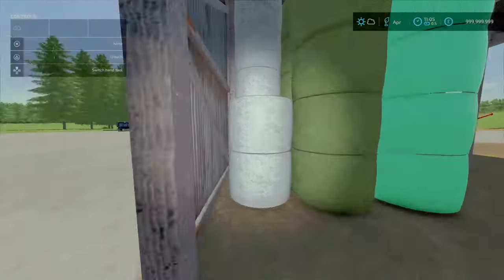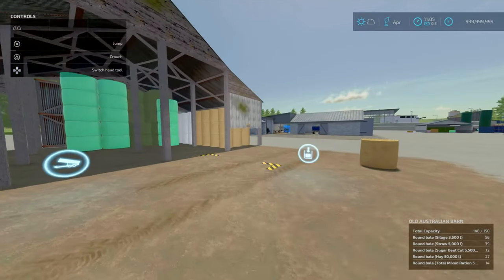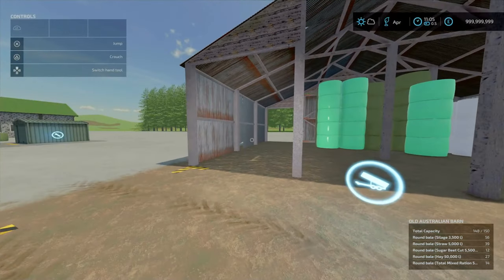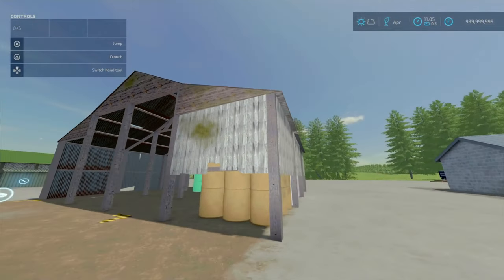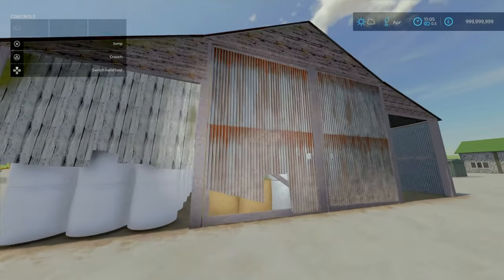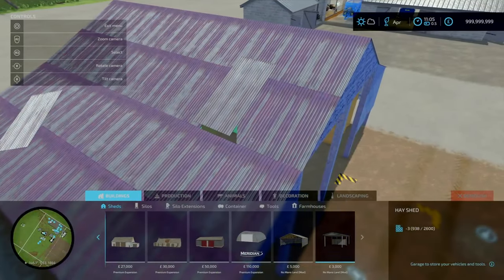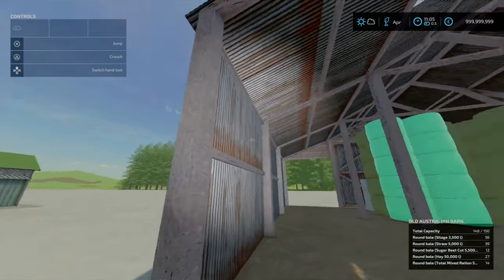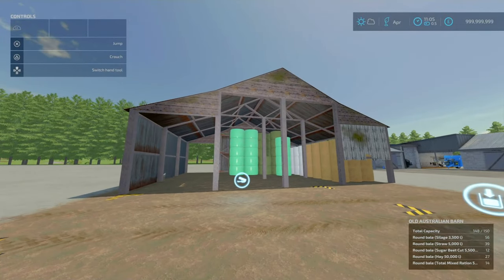I do like the rusticness of it, and I like the doors, though I don't think the doors have any functionality. For 150 bales and pads, it's pretty cheap at 20 grand. There are mods that offer bigger capacities for that price, but you get the rustic vibe. I actually love it — it's well beaten up with the holes in the doors. Love the detail that goes into these builds, especially the weathering on the panel work. That is the Old Australian Barn by 2-Bit Modding.